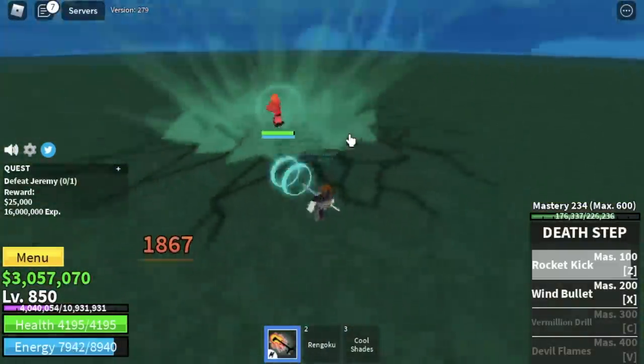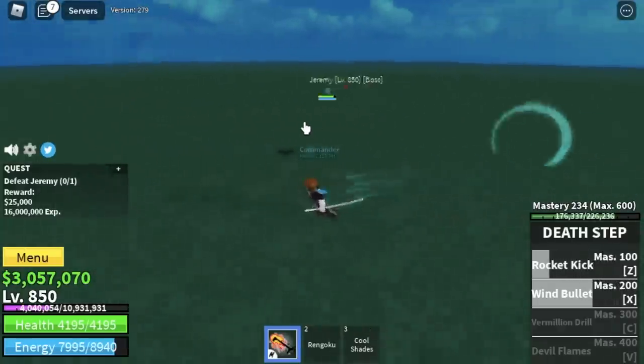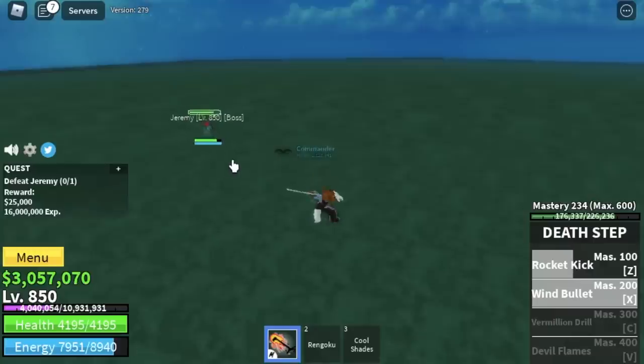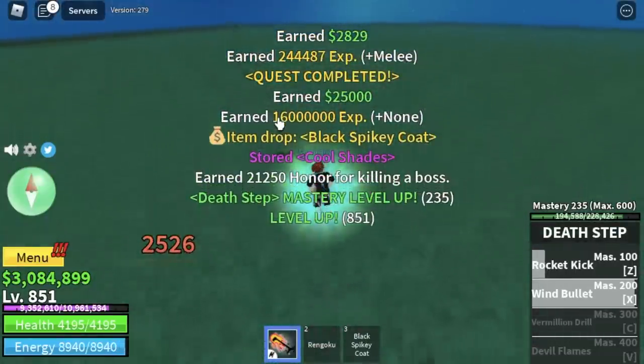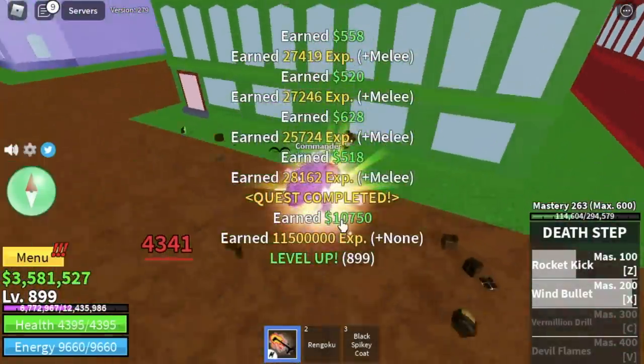I'm gonna show you how to defeat him. Use your Z and exit skill. After that, wait for him to use his own attack. Wait for your cooldown and use your skill. You're just going to repeat that until you defeat Jeremy. But if you think it's hard or kinda slow, you can go back to the Swan Pirates as long as you reach level 900.